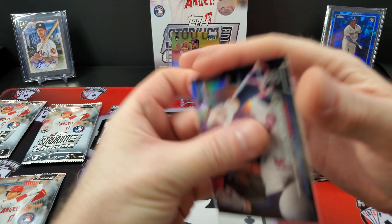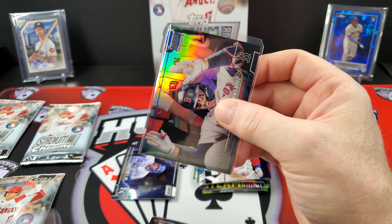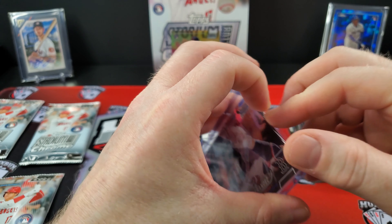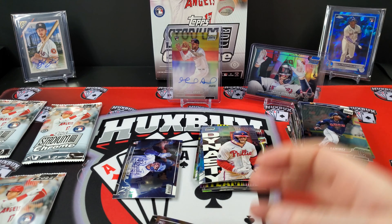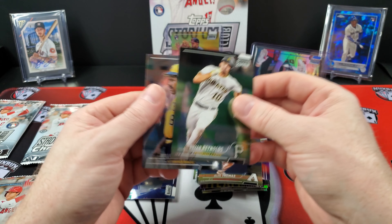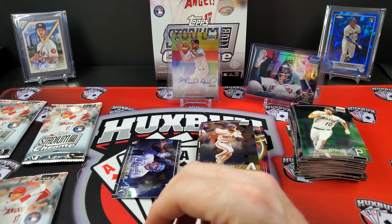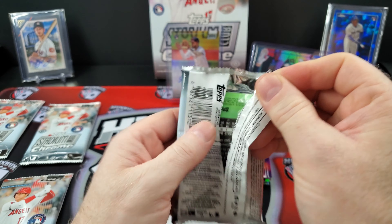The parallels are going to be 55-point cards. So: one numbered card, one auto so far, a couple refractors. Alec Thomas. A Star Joel. And a Bobby Witt. No Julio still — I have not seen Julio at all.